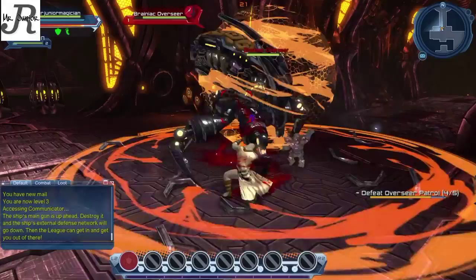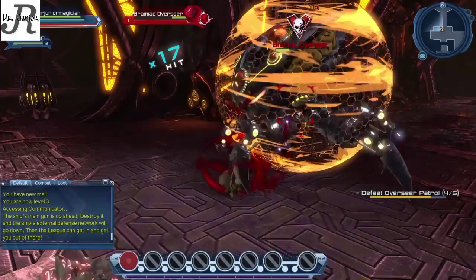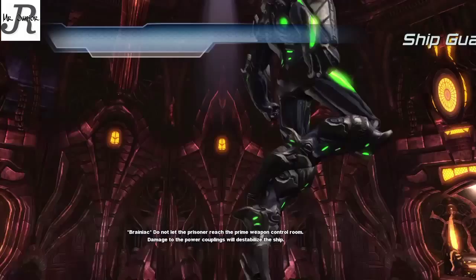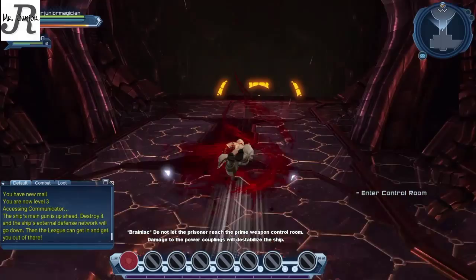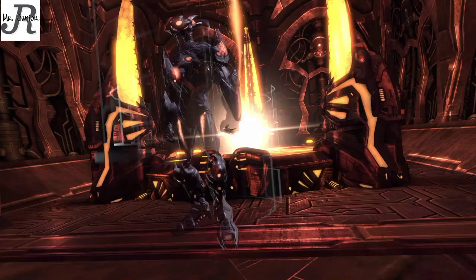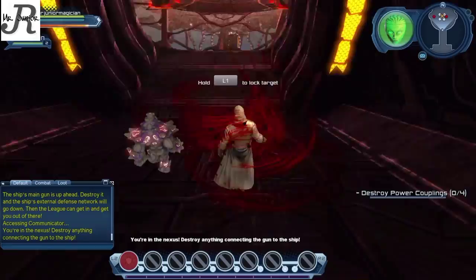After we get past the overseer we go down a ramp to the prime weapon control room, where the ship guardian is — that's the big boss battle of the whole thing. We have to go into the nexus and take out the four little portal things there to destroy the ship, since they are the ship's main source of power.